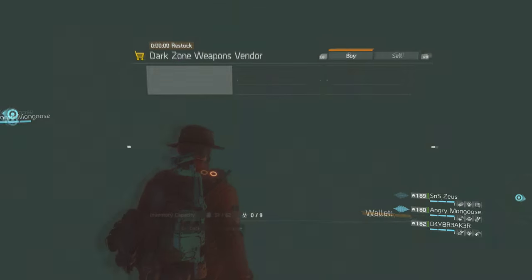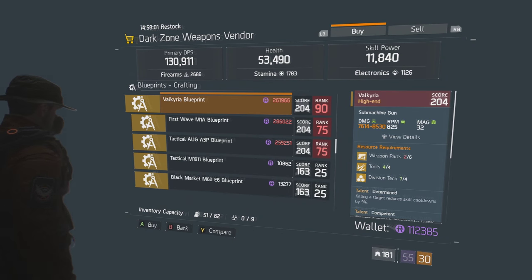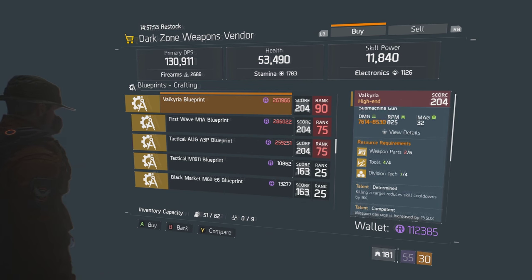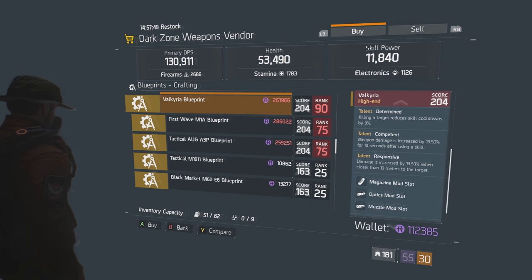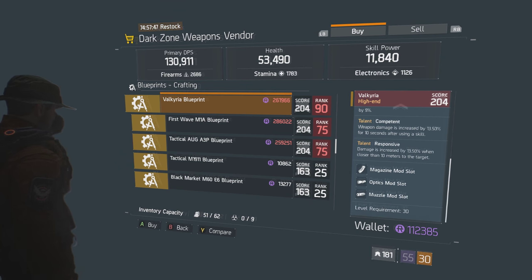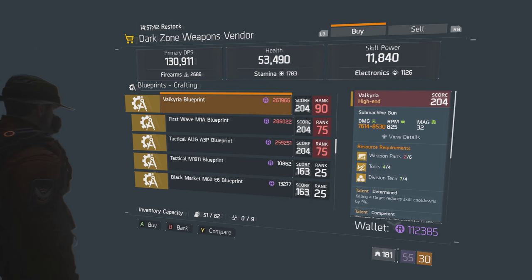So how you get these is at the Dark Zone 03 safe room. As you can see, the vendor is selling them. The Valkyria costs a little over 260k, and as you can see for the talents on it, it comes with Determined: killing a target reduces skill cooldowns by 9%. The next one is Competent: weapon damage is increased by 13.50% for 10 seconds after using a skill. And Responsive: damage is increased by 13.50% when closer than 10 meters to the target. It looks like some pretty good talents that work well together.